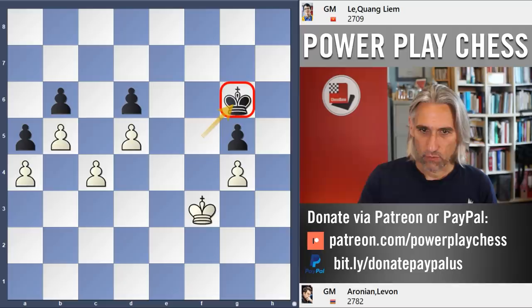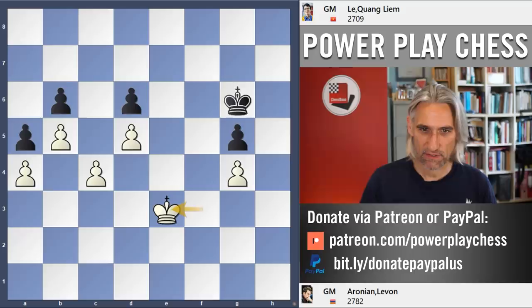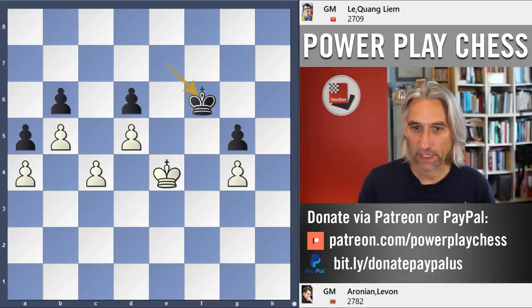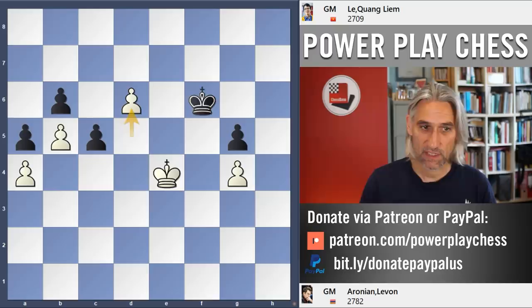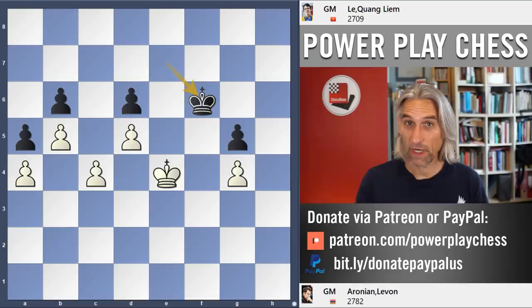If King e4 then King f6 and black holds firm — there is no breakthrough. Aronian danced around and tried to get black to play the king to f6, as we'll see that is a mistake. White threatens King f5, forcing King f6. The only way for white to try to break through is c5, but that gets taken, d6 can be collected, and black is actually winning. Bear that position in mind — it's white to play, and that's a draw.